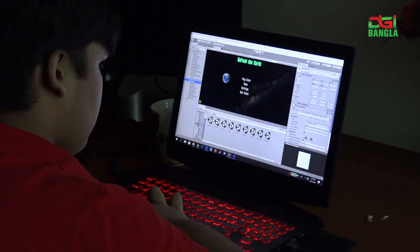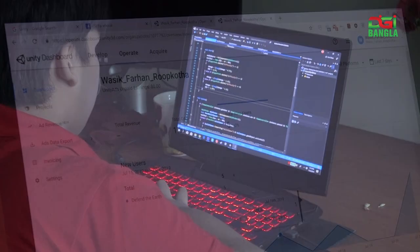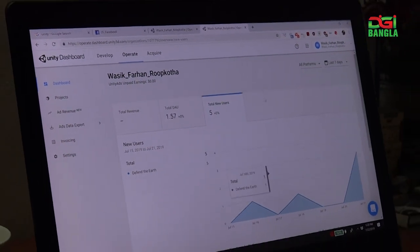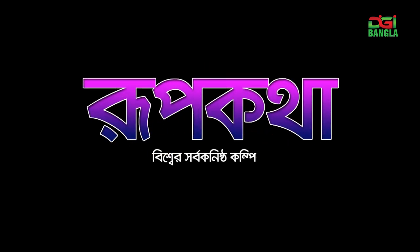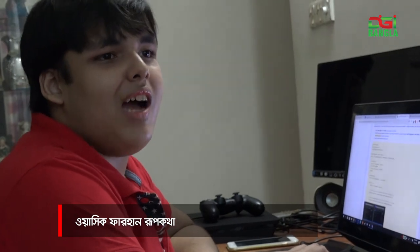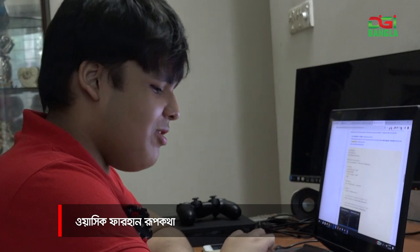Thank you so much for joining us. I am a game developer who has made two games on Unity. My first game is called Space Collider. It's a top-down space shooter game based on Space Invaders but with its own twist. It has difficulties, one new game mode, and asteroids.